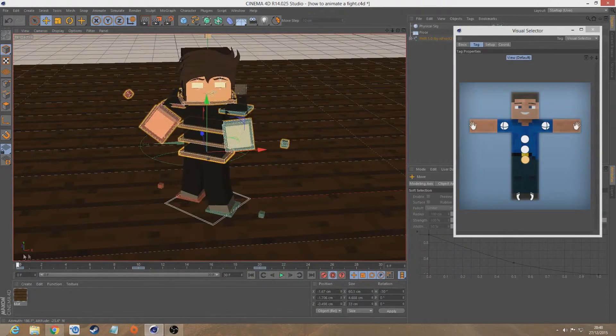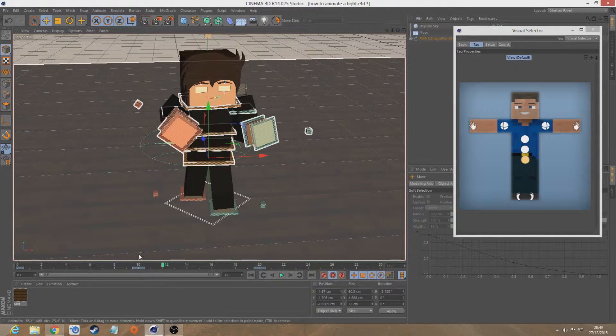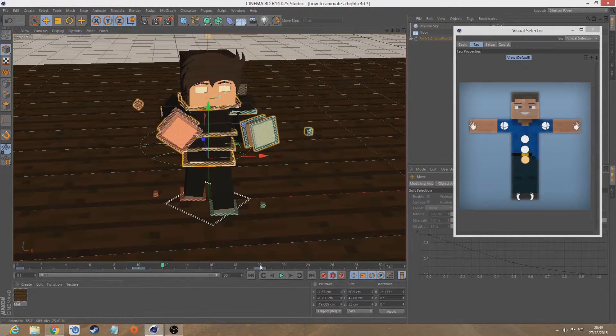That's the punch. Now when your right arm comes back, you can actually send your left forward — similar to a walk cycle. In a walk cycle, when you're lifting your leg to go forward, in the centre your arms are together. So when your right fist is coming back, in the middle you can have your left going forward. It's the same thing, except with your left hand. I'm not actually going to do the left hand though, because I don't think I have time.